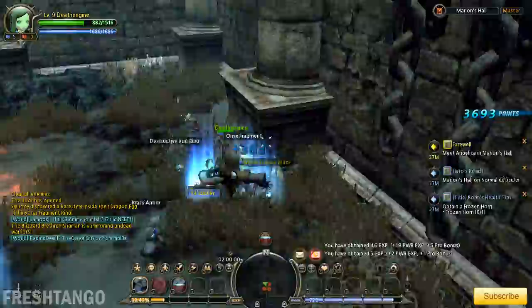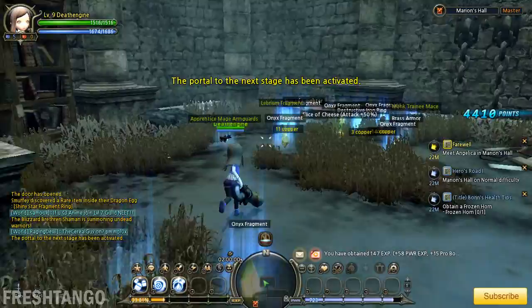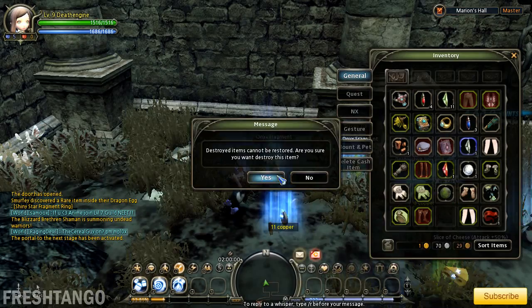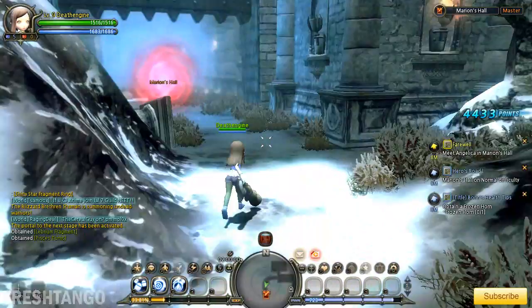I'm actually dying a little here. Got some tasty meat though. Picked up a Librium Fragment — I need some of that. More inventory space? Are you kidding me? Don't need Sapphire, don't need this thing, don't need Bubble Blasters because I'm not an alchemist. There we go. Picked that up as well. Onward.